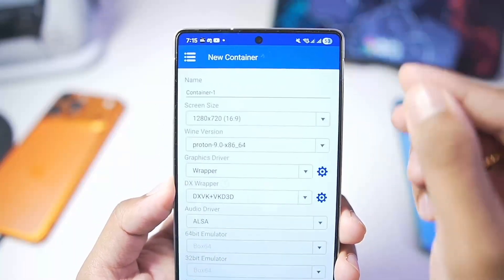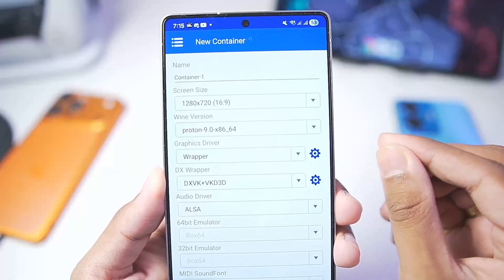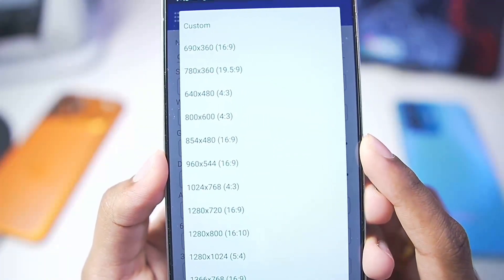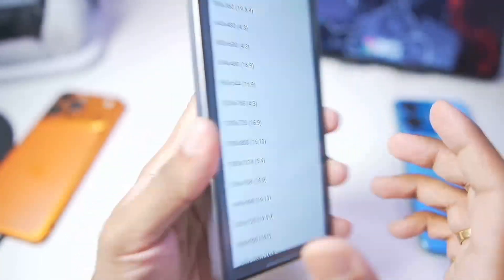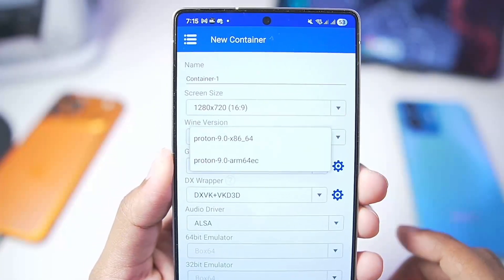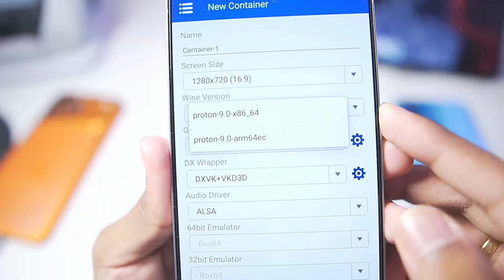Now here comes the most important part, which is setting up Winlater Android on a mobile device with the best settings. In terms of screen size, if you have a low-end Android device, I recommend sticking with 854 by 480p resolution which provides a 16x9 aspect ratio. For today's video, as the device I'm using has a Snapdragon 8 Lite, I'll go with the default 1280 by 720p resolution. In terms of wine version, you get two options: Proton x86 as well as ARM64.